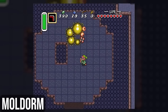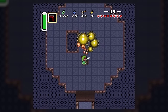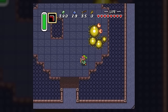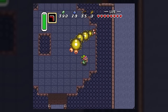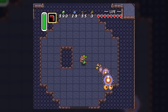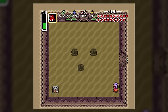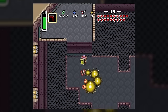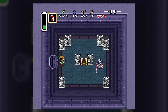The last pendant, the Pendant of Wisdom, is guarded by the third light world boss — the Moldorm — in the Tower of Hera. The Moldorm shares a very similar explanation to the Lanmola: it's also a giant worm-centipede-insect thing that appeared in the first game and has only one vulnerable spot, though this time it's on its tail instead of its head. Moldorms make many appearances across the franchise and are usually faced as common enemies rather than bosses, making its appearance as a boss in A Link to the Past unique.